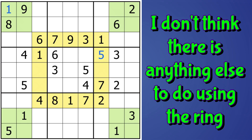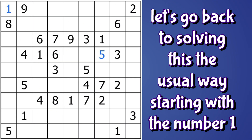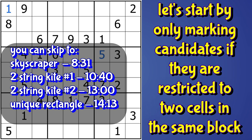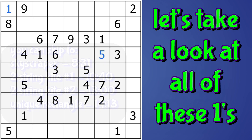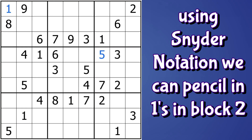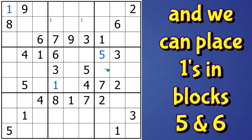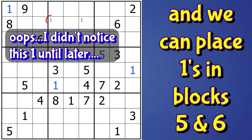There are three sevens in the ring, but I don't see anything else — maybe later that will help us again. Meanwhile, let's go back to solving this the traditional way, starting with the number one. Any low-hanging fruit? I'm going to start off with Snyder notation — only marking candidates if they are restricted to two cells in the same block. I can pencil in two ones here in block two, and here I can place a one, and here I can place a one. So that takes care of the ones.